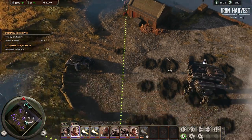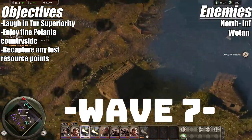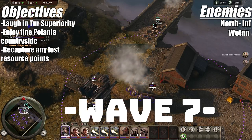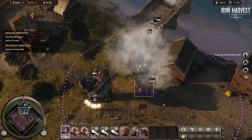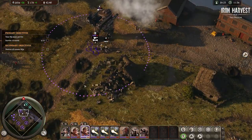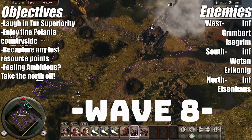Wave seven — you laugh in Tur superiority. All that's coming is infantry and a Votan up north, and one Tur can handle this. I have the light MGs over here but honestly the Tur can handle that wave on its own. Just don't lose squads unnecessarily.